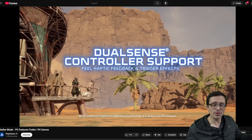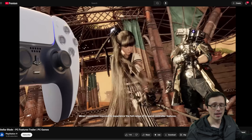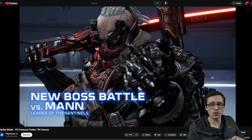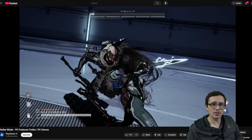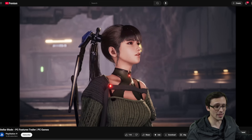There's also DualSense controller support with the trigger effects and haptic feedback, although it does mention that a wired connection is necessary to get the full range of support for those features — which is pretty typical. That's generally the case for DualSense support on PC; you need the wired connection to get all of the features.